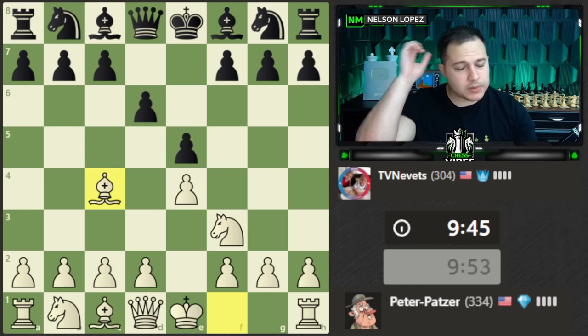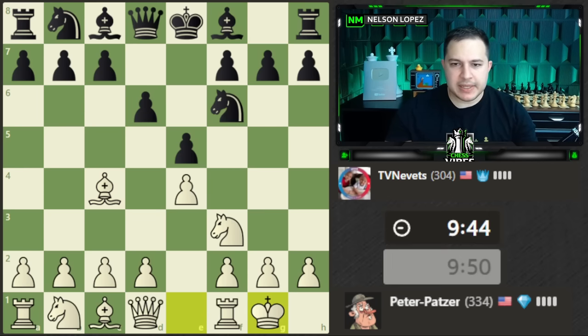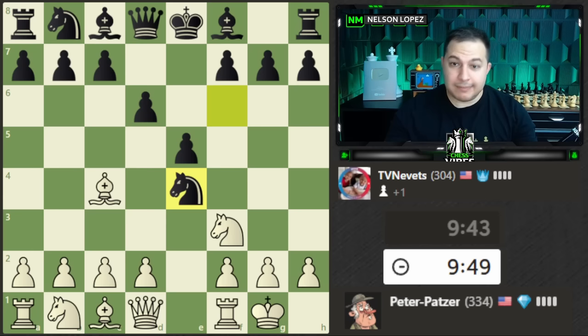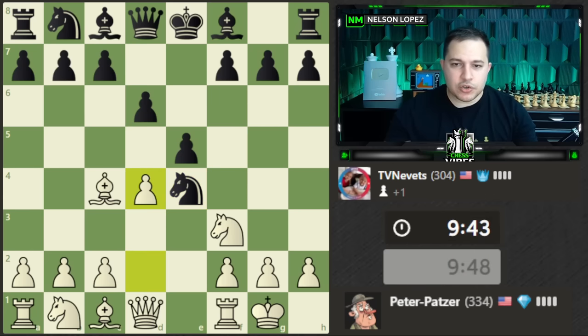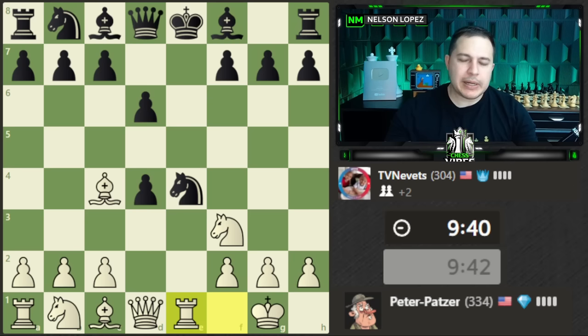Let's castle and get the king to safety. I see there's a pawn there — he does take it. Let's strike at the center. The rook here looks pretty solid. Probably can win the knight, let's see what black's going to do.